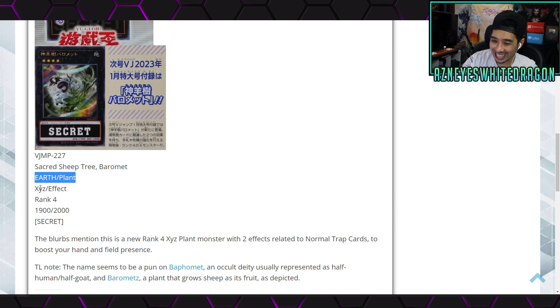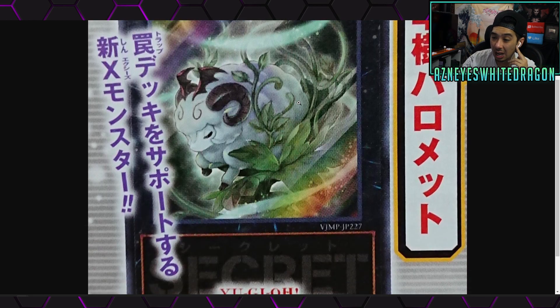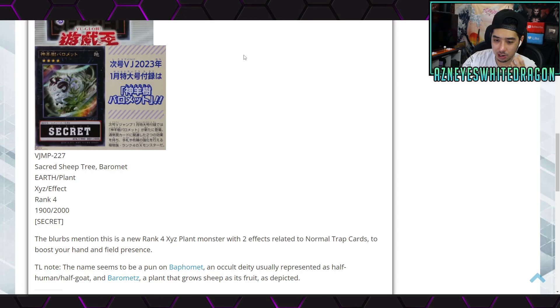It's going to be a brand new Earth Plant Xyz monster. Effect, Rank 4, 1900 attack and 2000 defense points. Its effect is secret so we're gonna have to wait for it. If you guys want to guess what it's going to do, feel free to let me know. I'm wondering if it's going to be something related to excavating cards, because that's kind of where plants have been going. It says it's going to be a Rank 4 plant monster with two effects related to normal trap cards to boost your hand and field presence. Maybe you can reborn a plant monster or bring back a trap from the graveyard that you excavate — that's my only guess as of right now.